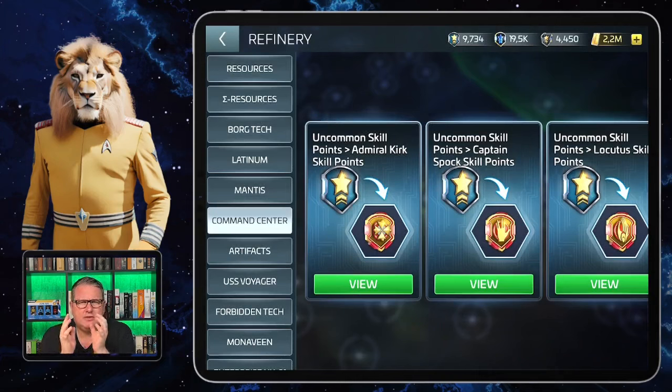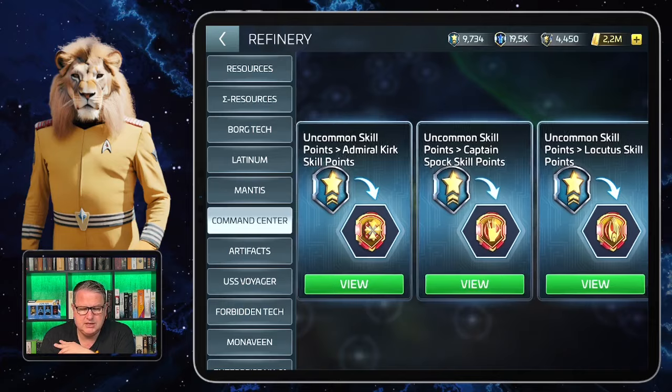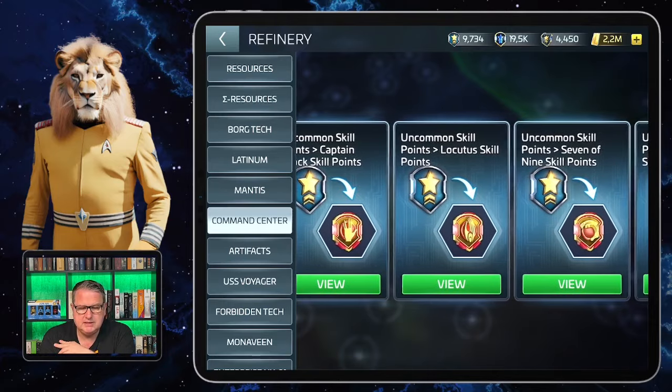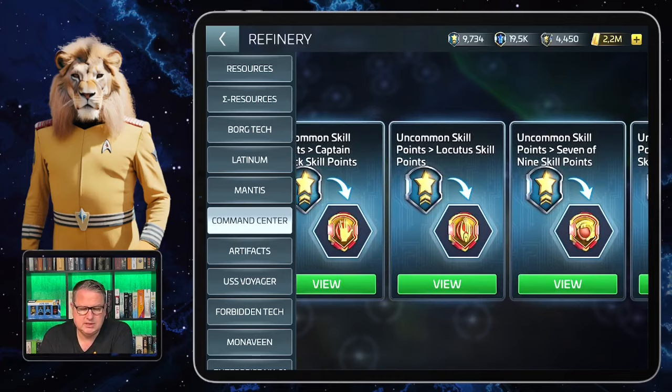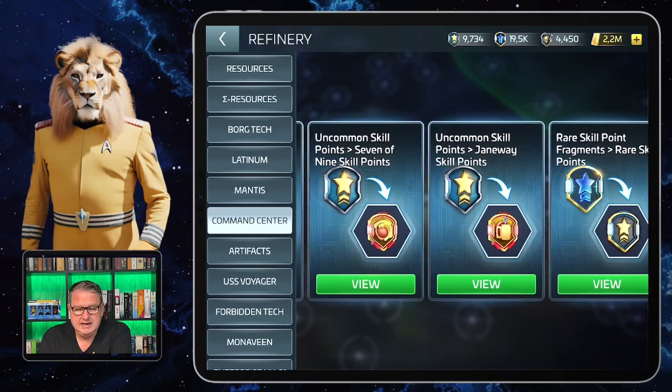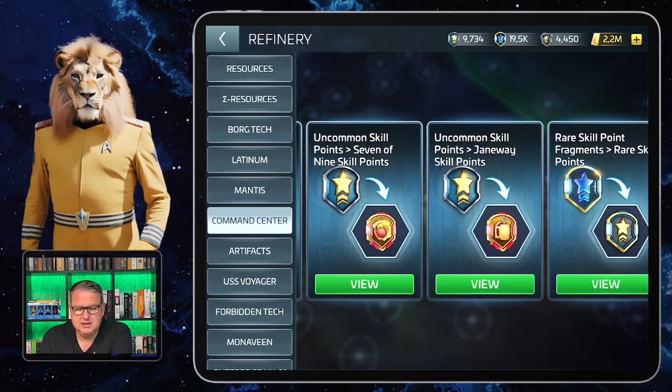It really needs thinking about what to do, because there's an exchange for Admiral Kirk skill points, an exchange for Captain Spock skill points, an exchange for Locutus skill points, an exchange for Seven of Nine skill points, and an exchange for Janeway skill points.